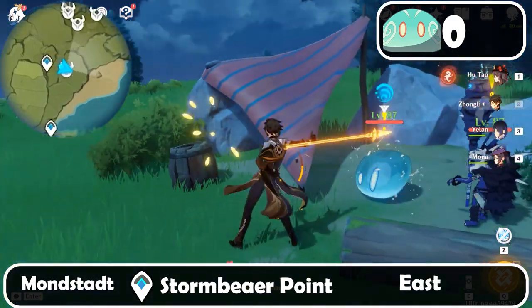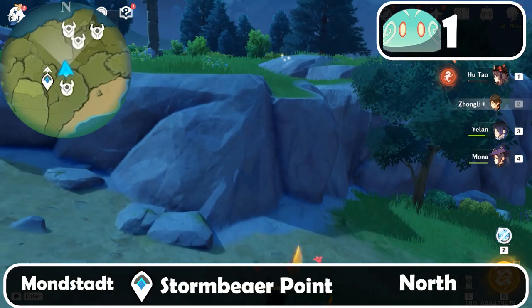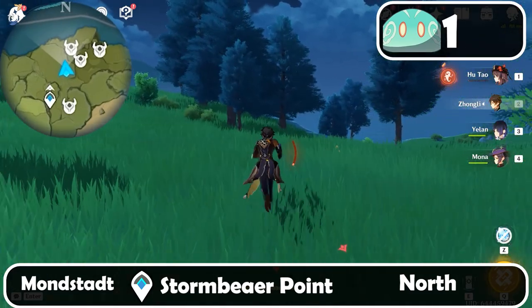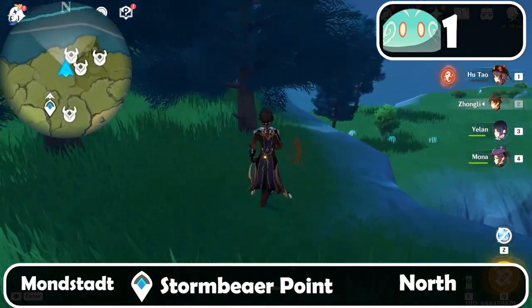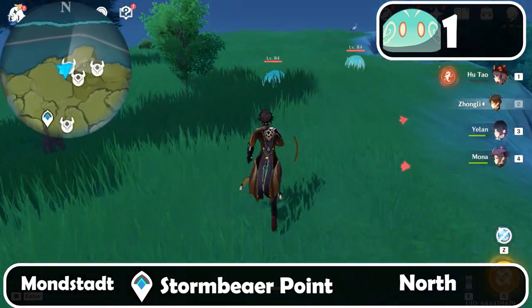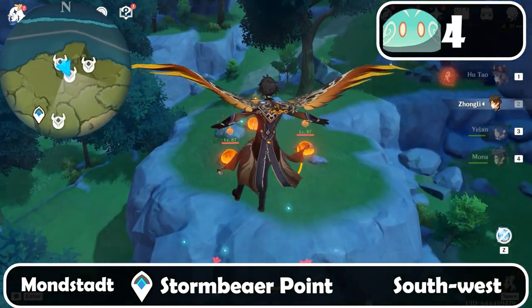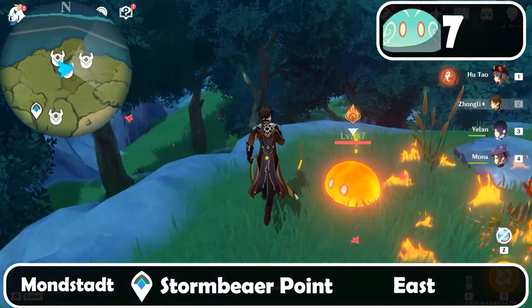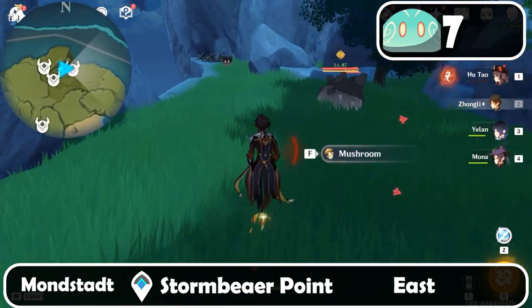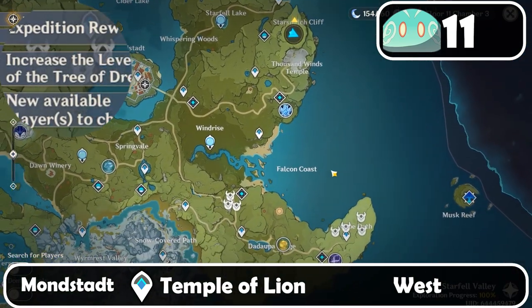Here's the first one, then we will be going north. Keep on going north, and over here on the right side, here are our first three Slimes. Then turn around, and we can see here our three Pyro Slimes. Then turn east again, jump down, and here are four Geo Slimes, then move down to the bottom.